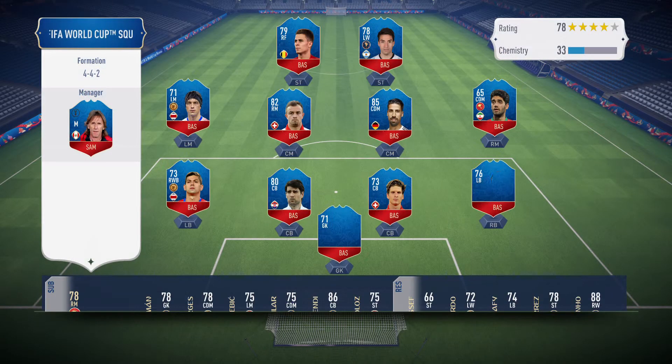This is your first squad. In FUT World Cup, you can assemble a squad using players from all the nations that qualified for the World Cup.